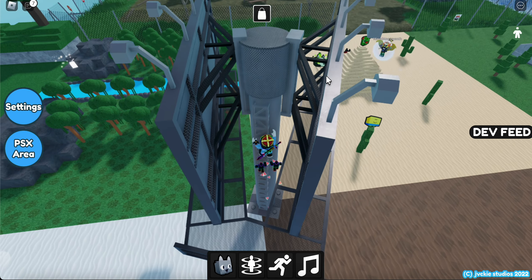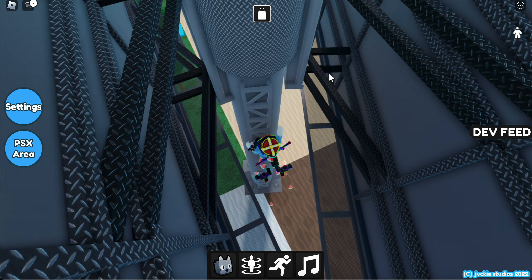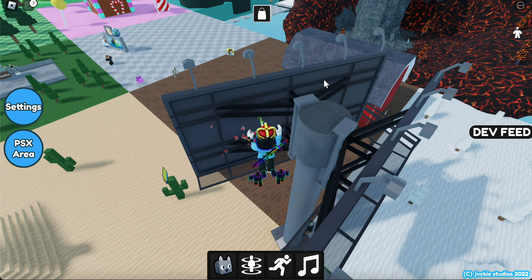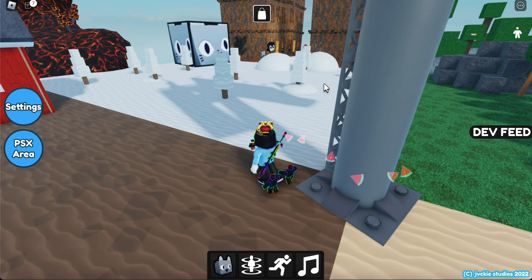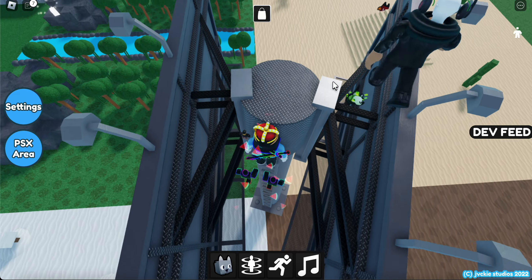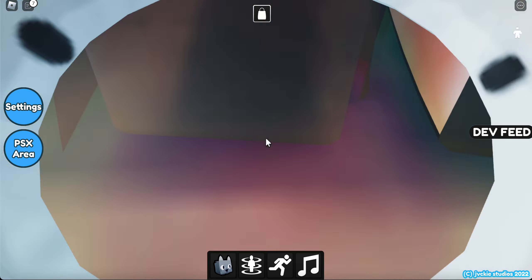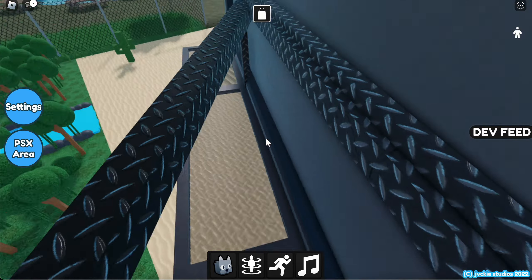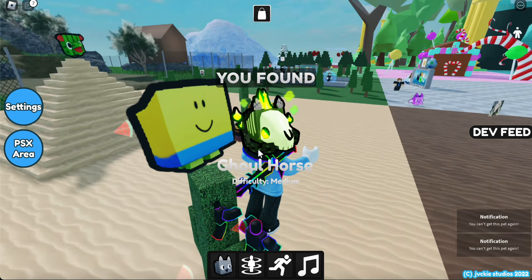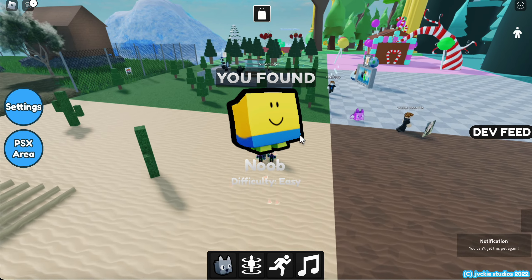Oh my goodness — I told you guys I'm bad at finding stuff. I fell down. We have only four minutes left. Parkour skills. I hate obbies, they're so hard. So apparently you have to get up here and slide down into this hole. We found the ghoul horse! Nice. You also have a guest noob up here — it's actually a noob. I don't know how I did not see that everyone.